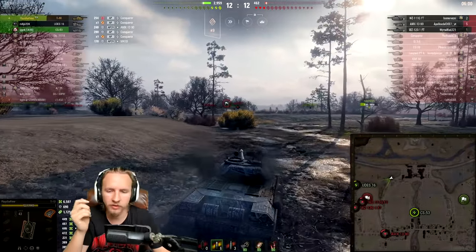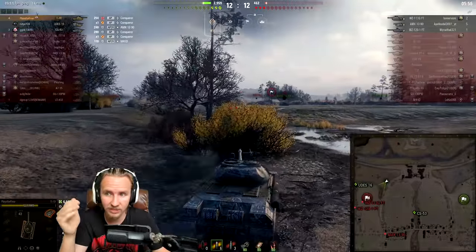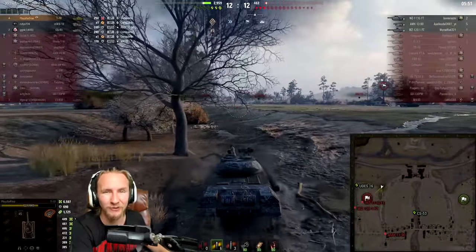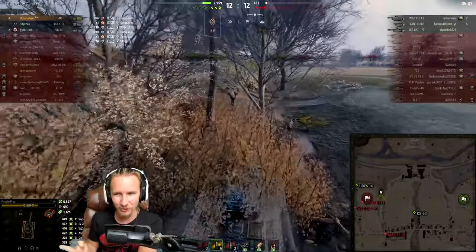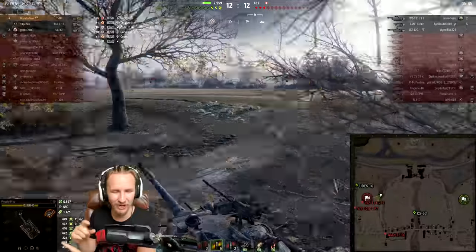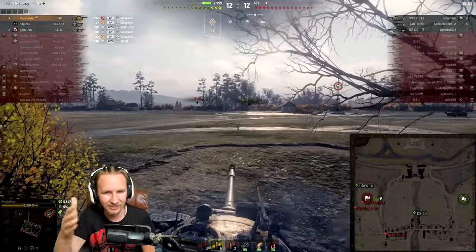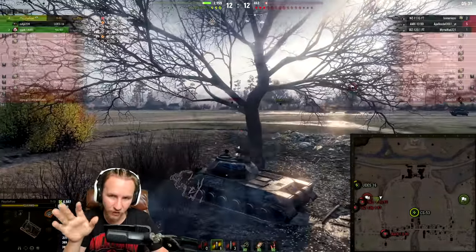In World of Tanks, you can hold your Alt key and actually see the hit points of the enemy vehicle — so you don't even have to guess. In this scenario, considering I have 440 alpha damage, unless the AMX-3090 and the WZ-120-1 each had a single hit point, and the 111G as well, I can still one-shot all of them. That's what I'm trying to suggest.